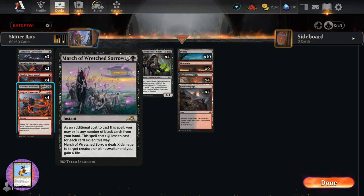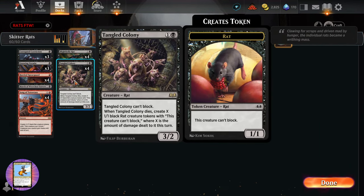We have March of Wretched Sorrow — an instant for X and a black. I've cut down to one copy, though after playing a bunch of games I'd increase this. As an additional cost you may exile any number of black cards from your hand; the spell costs two less for each exiled card. It deals X damage to target creature or planeswalker and you gain X life. You can also target your Tangled Colony to produce a whole bunch of rats.